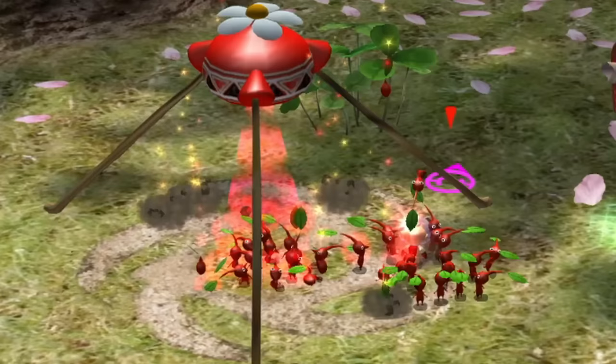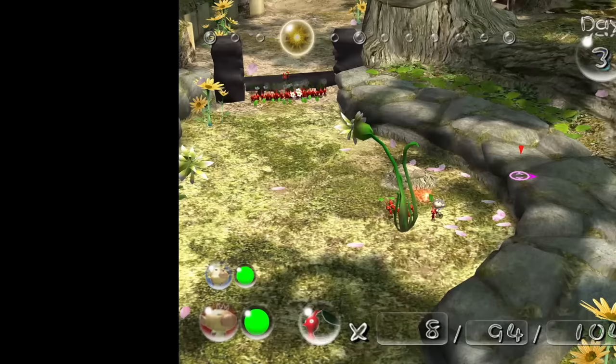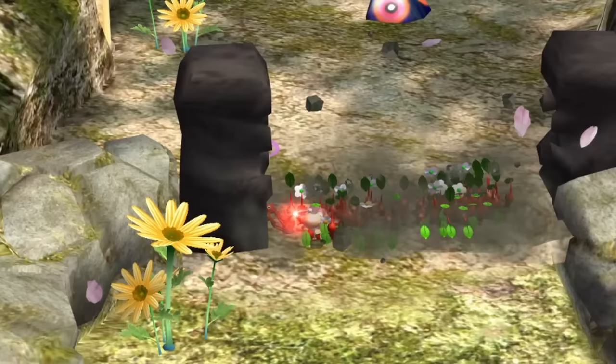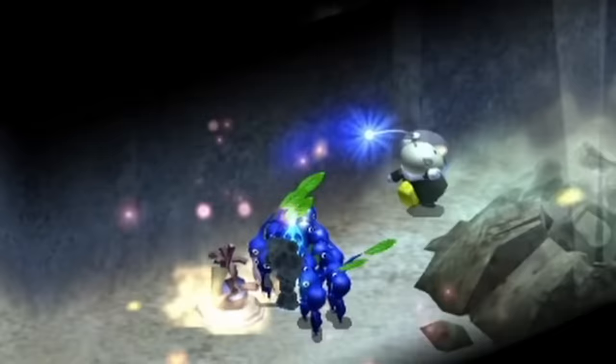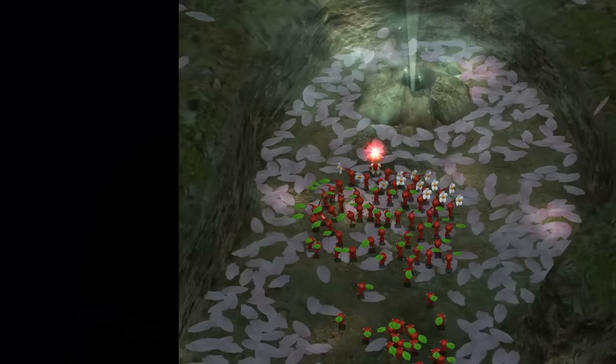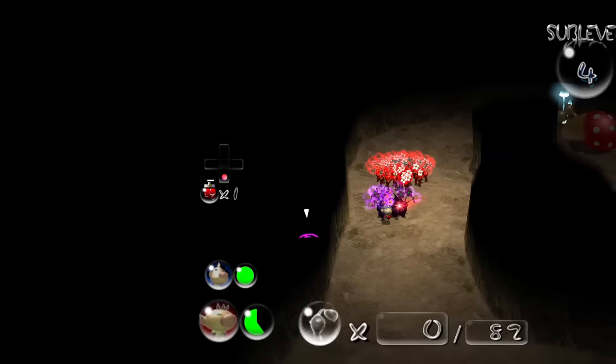The first thing I notice is that it seems easier rounding up Pikmin by bumping into them than it was in Pikmin 1. And when they finish doing a task, instead of just standing around like idiots like they did in Pikmin 1, they actually come back to you, which saves so much time. The Pikmin overall just seemed way less stupid in this game. We basically murder everything on our way to the first cave and head on down.